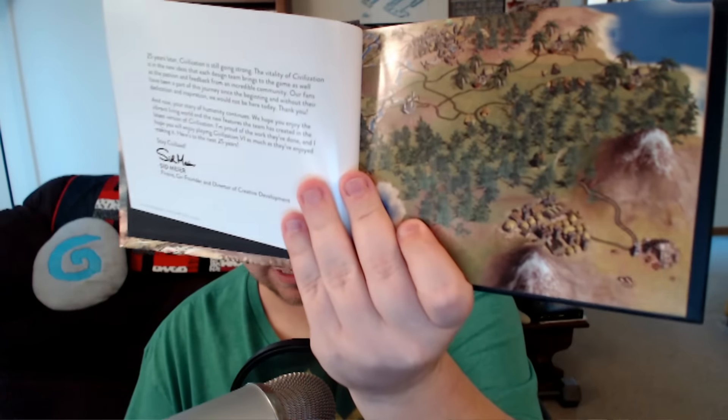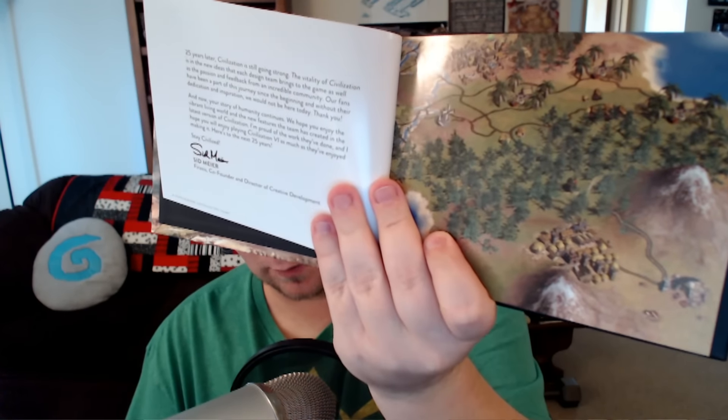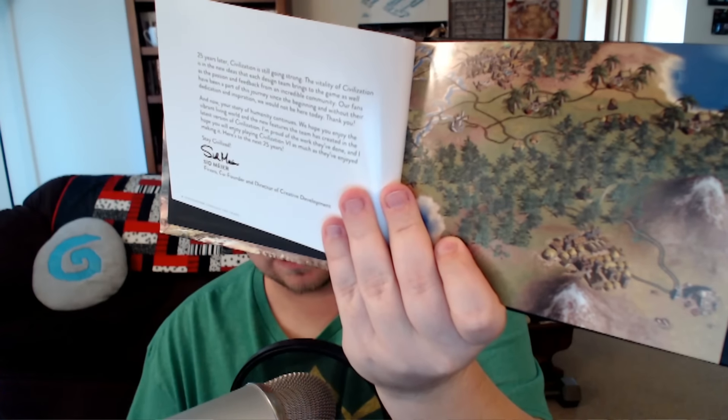Next item, we've got the art book. It says here: 'The Civilization Through the Years.' So let's open this up and take a super brief look at what we've got here. There's a nice little title screen, and it looks like we've got a bunch of really nice artwork. It looks like it's going to go through all the civilizations — which version of Civ is that? It's one of the early ones, maybe two or three.